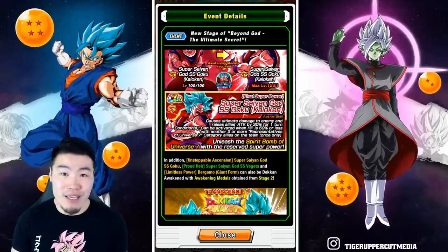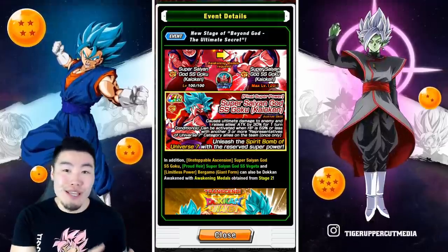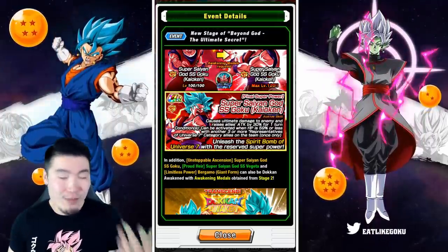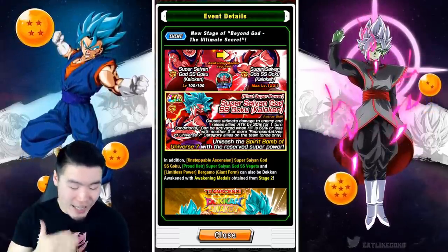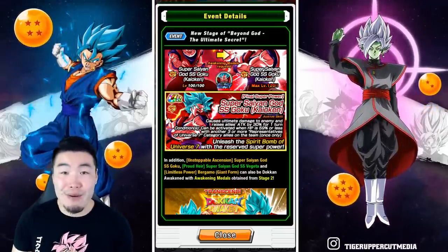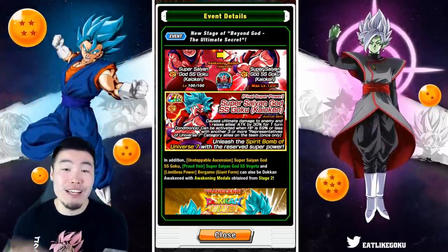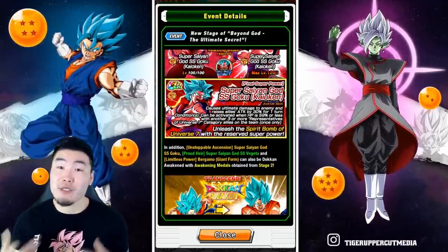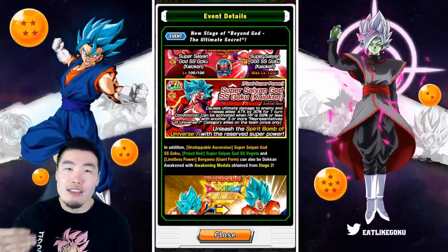Considering how good his teams are going to be, that 30% buff is going to make a big difference. Going back to the double Super Saiyan Blue Kaioken Goku rotation — just imagine both these guys going off, the Spirit Bomb landing, the AGL Super Saiyan Blue Kaioken Goku doing stupid amounts of damage and then getting that 30% buff. It's going to be crazy. There is a restriction on the skill but I don't think it's too bad.